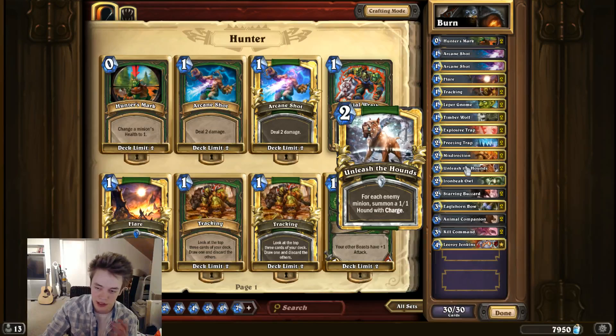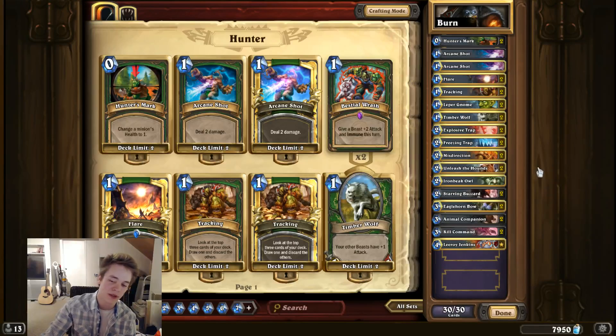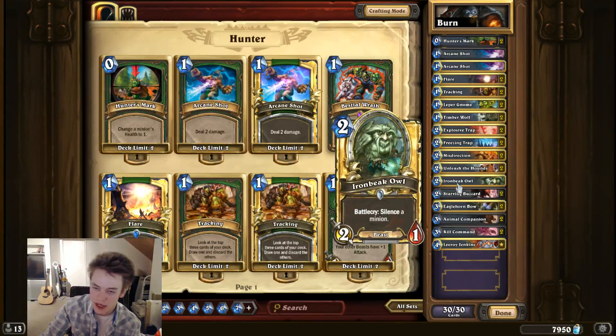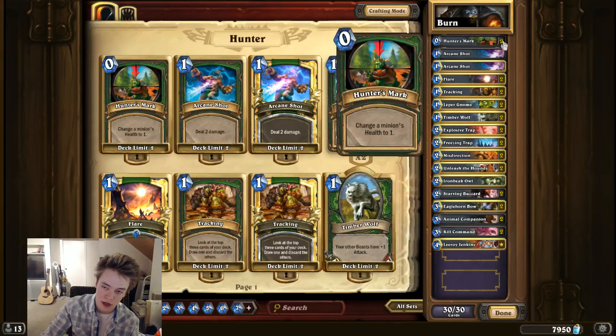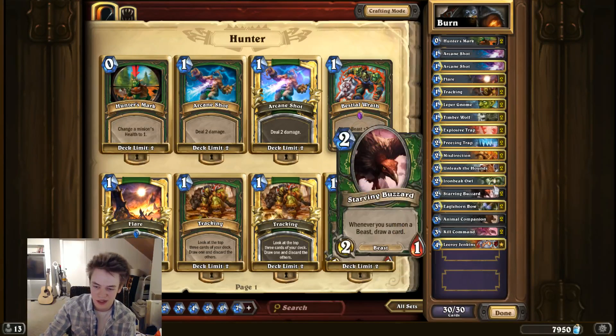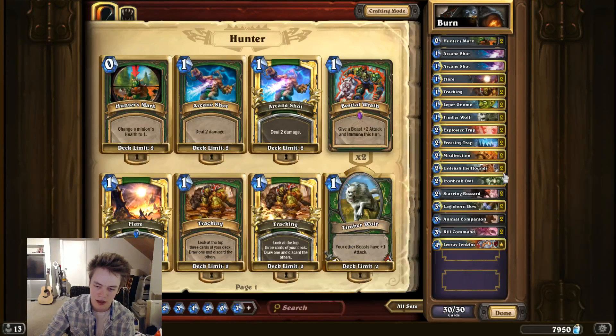Unleash the Hounds — it's essentially an Arcane Explosion that draws you four cards and deals eight damage to them. It's not particularly balanced, and that's why we're playing the class. Iron Beak Owl is here as a fourth, or basically a third Hunter's Mark — it's not as good, but I kind of wanted another way to get through big taunt creatures. It's another flexible slot but I've been pretty happy with it. It draws a card off Buzzard and it's pretty much the only beast synergy aside from Kill Command.